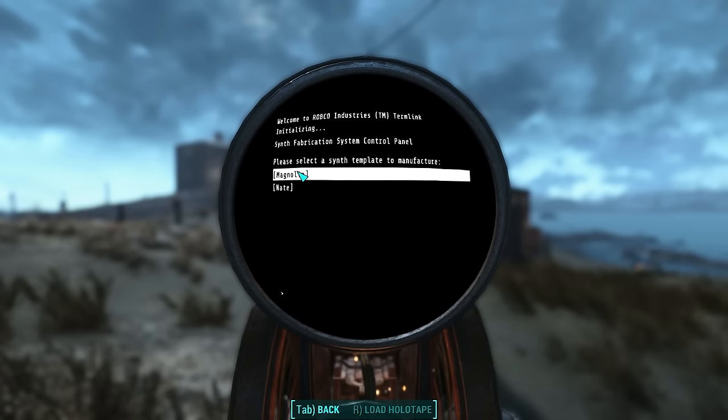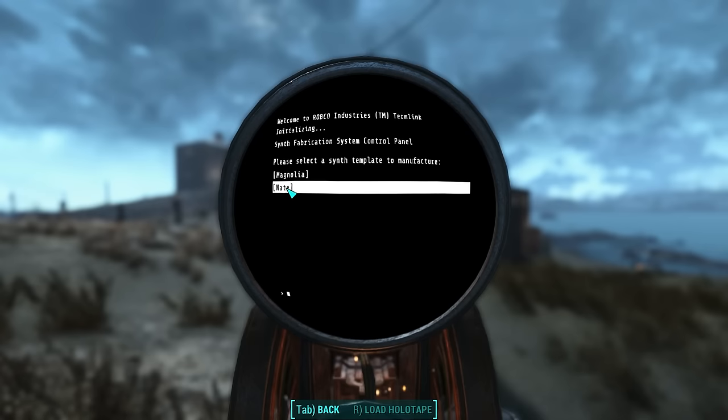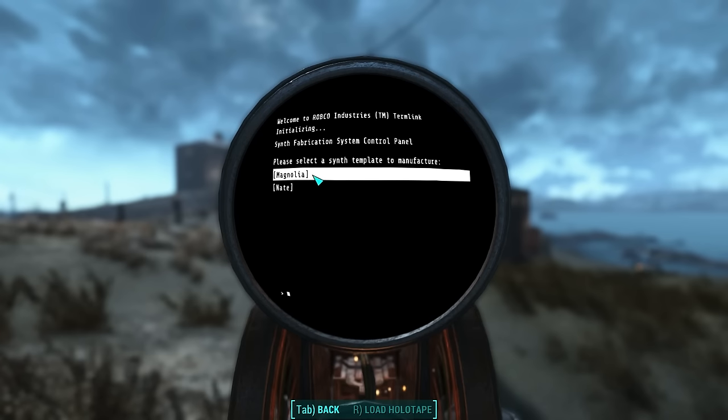Here are our options: you can choose Nate, your spouse, or Nora depending on the gender. Yourself — which I actually overwrote — or the person you captured. I captured Magnolia. Let's see what happens.